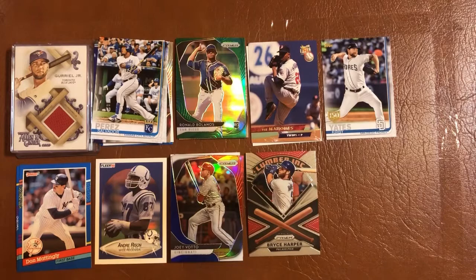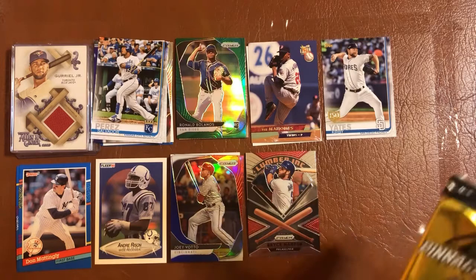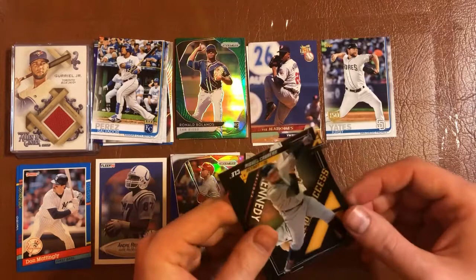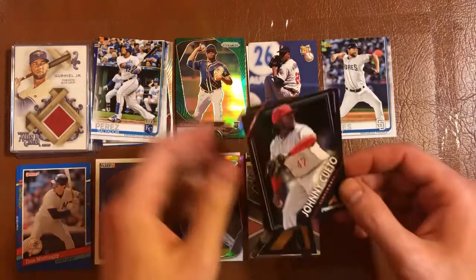Now for the hobby packs — I have four. First is 2013 Pinnacle. Got a Pedro Alvarez, Matt Holliday, a rookie of Jean Machi, another rookie of AJ Ramos, an acetate of Miguel Cabrera — that's pretty cool. Ian Kennedy, Johnny Cueto, Ricky Nolasco.